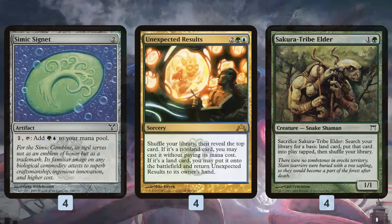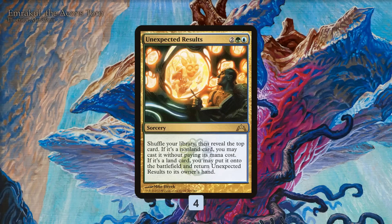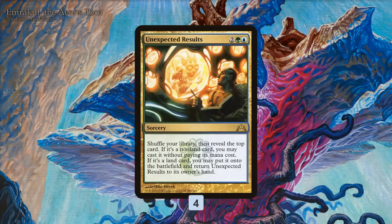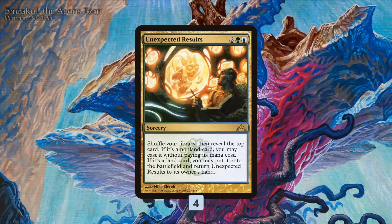The reason we're using Simic Signets, Explorers, and Sakura-Tribe Elders is because our deck is looking to cast Unexpected Results. Unexpected Results — I think we played a deck with it a long time ago — is maybe the highest variance card in Magic. It's four mana, Sorcery: you shuffle your library first so you can't manipulate it. Reveal the top card. If it's a non-land card, you get to cast it without paying its mana cost. If it's a land card, it goes onto the battlefield and then you return Unexpected Results back to your hand, so you can do it again the next turn.